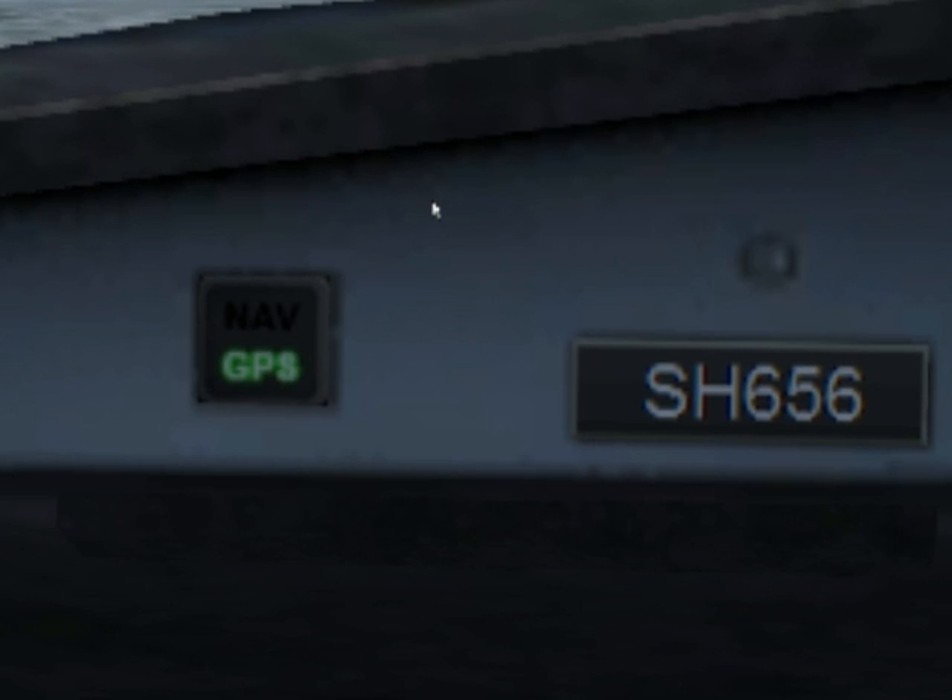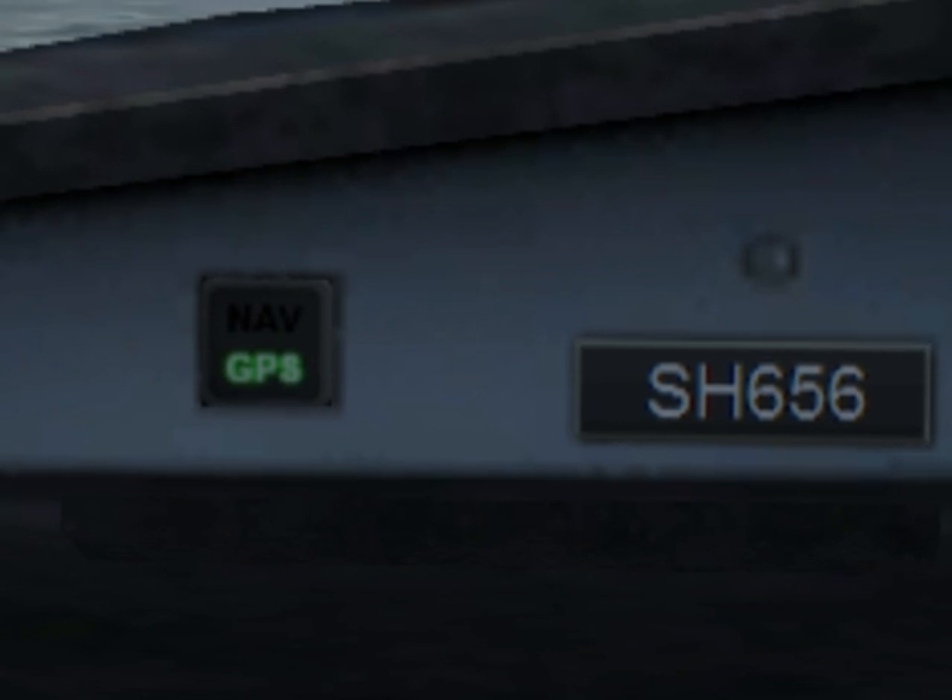A very important button: at the moment we're running GPS. The NAV button will switch from GPS — making GPS redundant — and run via the radio system, which allows us to coordinate an ILS approach into Heathrow Airport runway 27. I'll talk you through that more as we begin our approach.